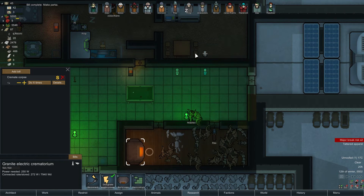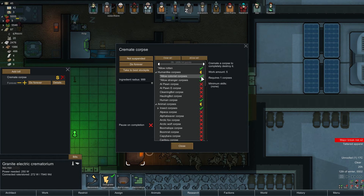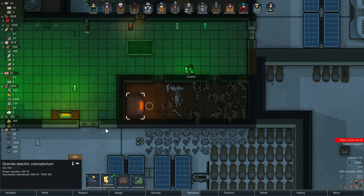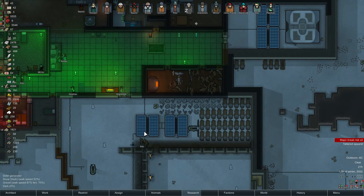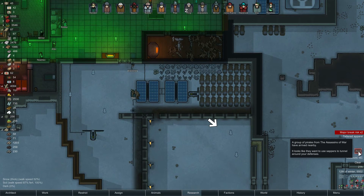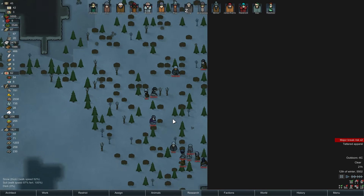Let's add a bill - cremate corpse, do forever. Animal corpses - yes, for insect corpses and human-like corpses. Don't do call lists. There we go - close. Someone's gonna go burn all the insects now, which is what we want to do. We have a raid going on - pirates, and they have sappers! That's very unfortunate.